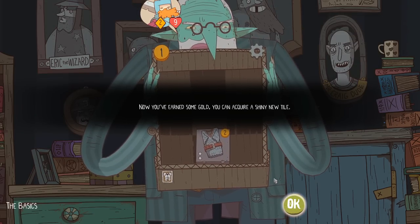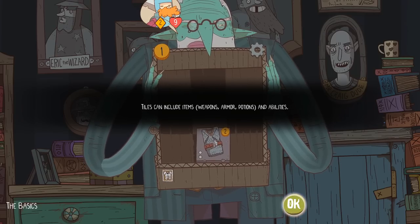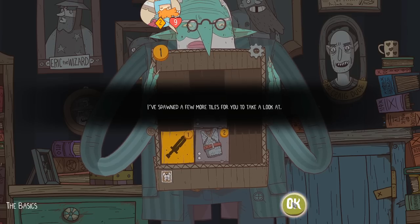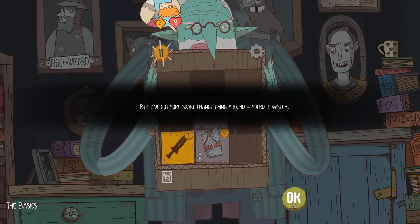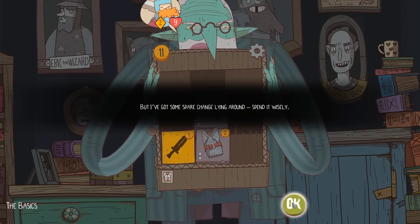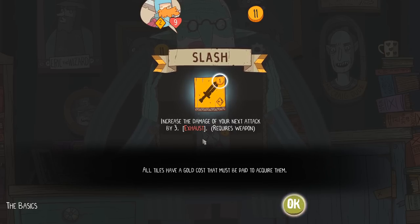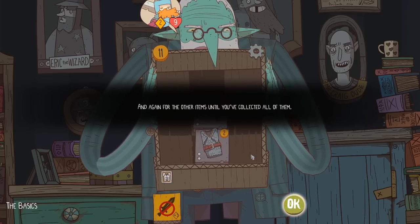Now that you've earned some gold, you can get a shiny new tile. Tiles can include items, weapons, armor, potions, abilities — all that stuff. Normally you'll need to fight monsters or discard tiles to earn gold, but I've got some spare change lying around, so spend it wisely. We can increase the damage of our attack by three. Boop the green button and it'll get added to our inventory — apparently it discards though.